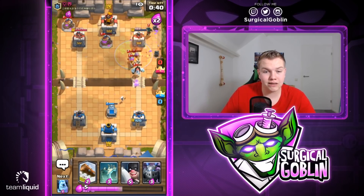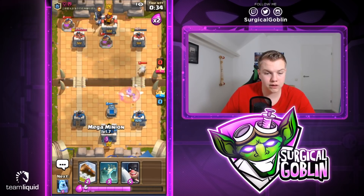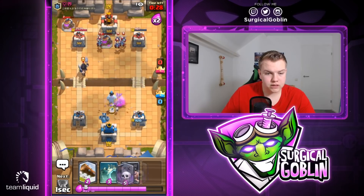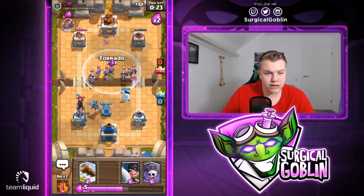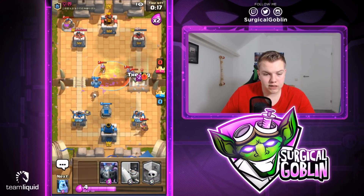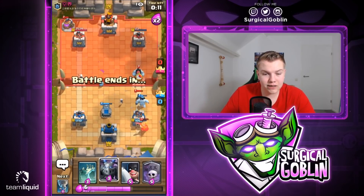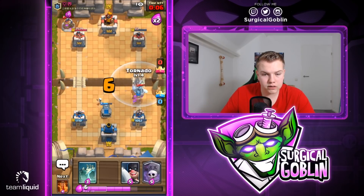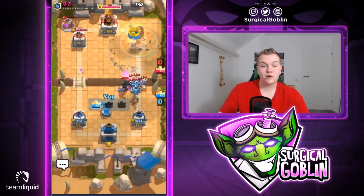I'm a little afraid of his Minion Horde. Let's go with Ice Golem and a Tombstone since I dropped the Ice Golem in the wrong lane. Poison and Tornado there. I'll Log the right side, use Ice Golem as a tank for the Bandit. Let's see if he drops something else like a Dark Prince — there he goes with a Dark Prince. I'll use Tornado and Poison and this should be good game. One more tick will finish off the tower — and there it is, 12-2!